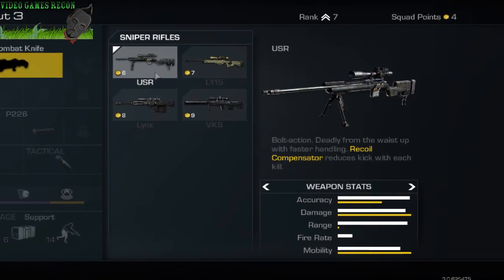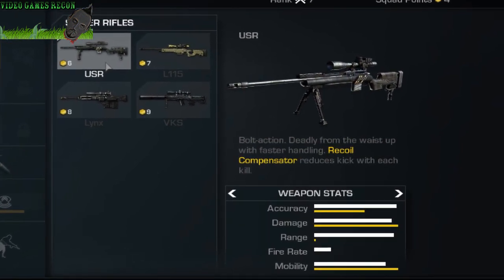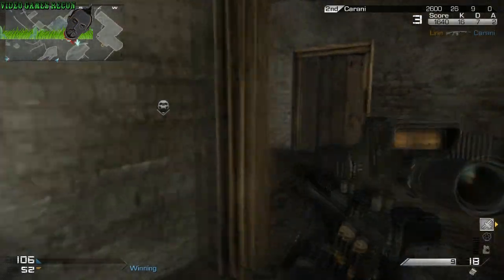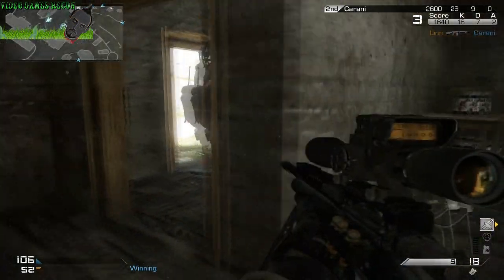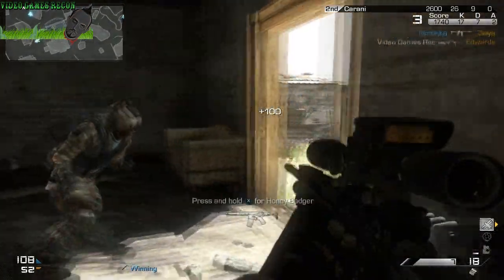The USR is the first of the bolt action sniper rifles currently available and comes with a recoil compensator which will reduce kick with every kill you get, meaning the higher your weapon streak the more manageable the weapon becomes.